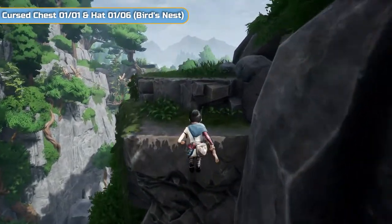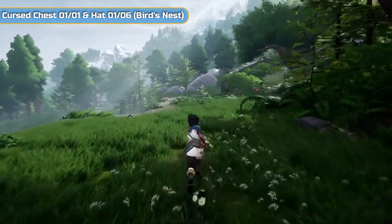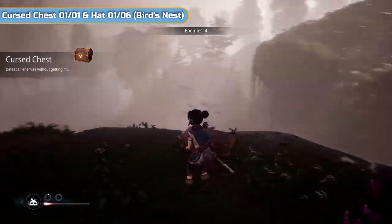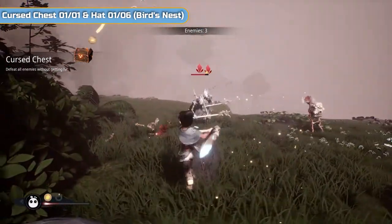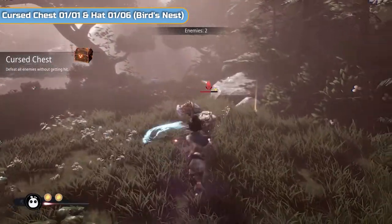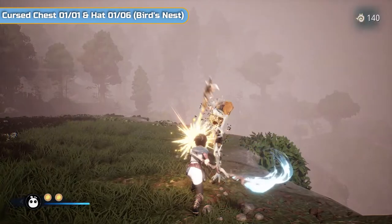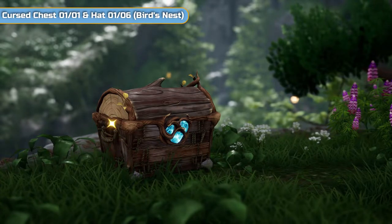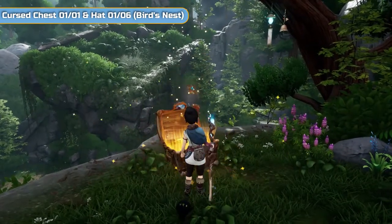You're going to come across here and get to the first — and only — cursed chest in this area, which will also give you a hat once you've done it. With cursed chests, there's a specific way you need to defeat the enemies. For this one, you need to defeat them all without getting hit. You can see your health is on the final red bar, so if you get hit you do actually die. But if you do, you can try the chest as many times as you like — you just get rewound a bit. Once you've killed them all, that's the cursed chest done. Open it up and you're going to get the first hat of this area: Bird's Nest.